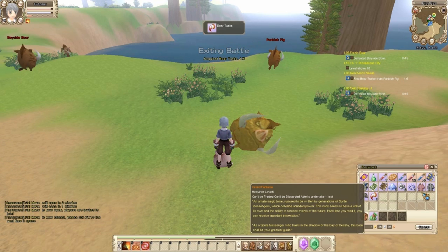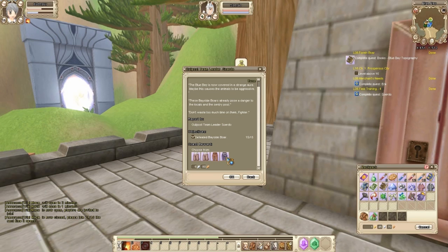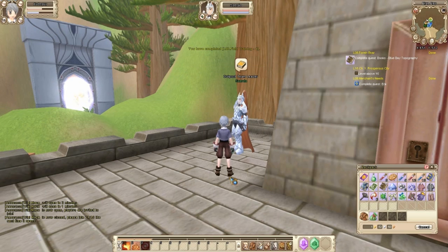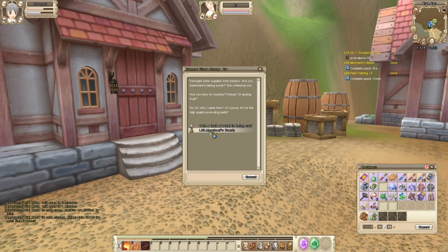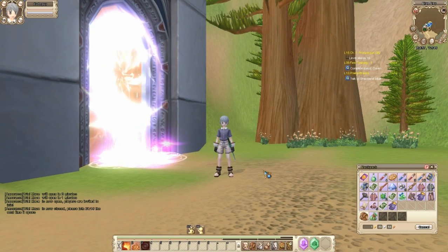Once you're done with those quests, head back to the quest givers and turn them in. Some of the quest givers will give you more quests for the next zone. Now that you've completed all of the book quests, you can remove it from your inventory. Now that we've finished all of the quests on this map, head over to the zone portal and move on to the next area. And that's the end of the Blue Bay tutorial. Happy gaming!